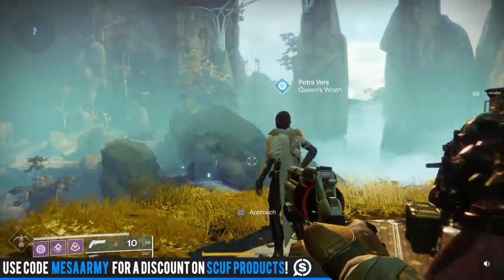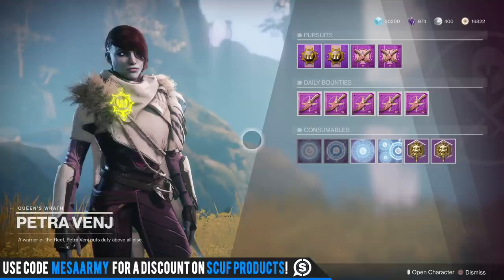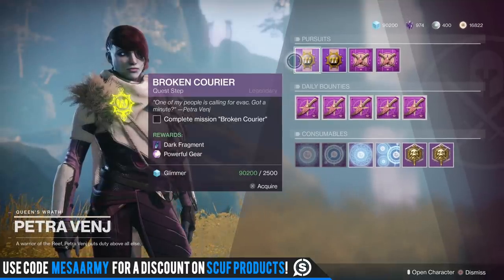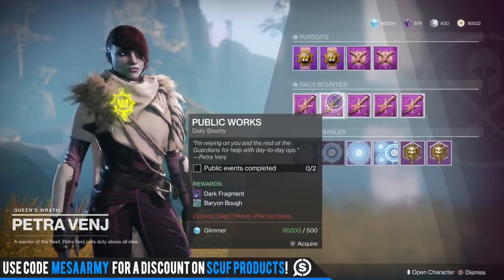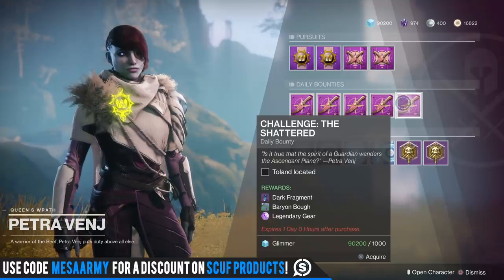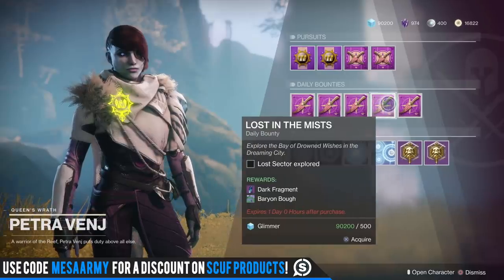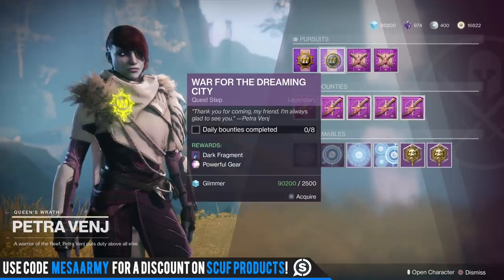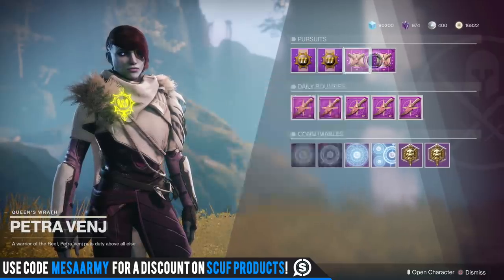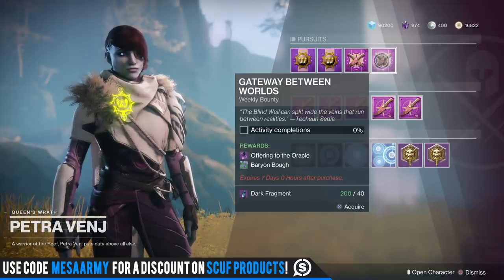Checking in with Petra Venn — she's located on the east side of the Dreaming City. It is the first week of the curse, so she's got her usual. Broken Courier is a story mission that gives powerful gear. War for the Dreaming City requires completing 8 daily bounties for powerful gear. Prior to Season of Opulence, have 7 of these completed — when Season of Opulence hits, grab one bounty, grab the War for the Dreaming City quest, complete that one bounty, and you'll get a powerful drop above 700. We've also got the Ascendant Challenge and the Gateway Between Worlds — do the Blind Well, present the offering to the Oracle, and you'll get some drops.